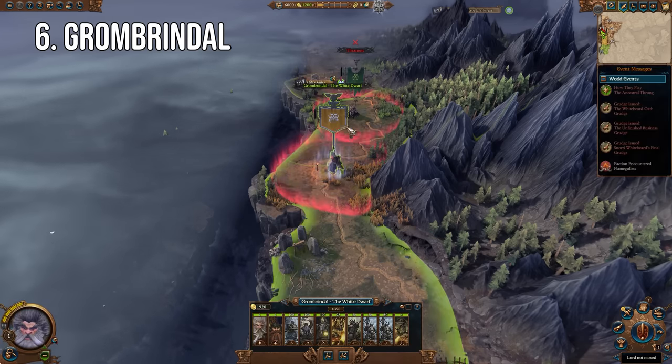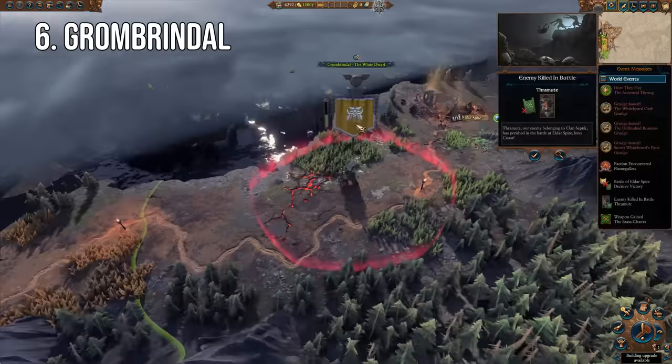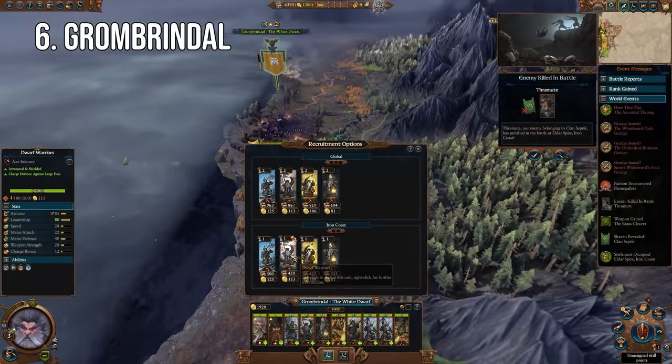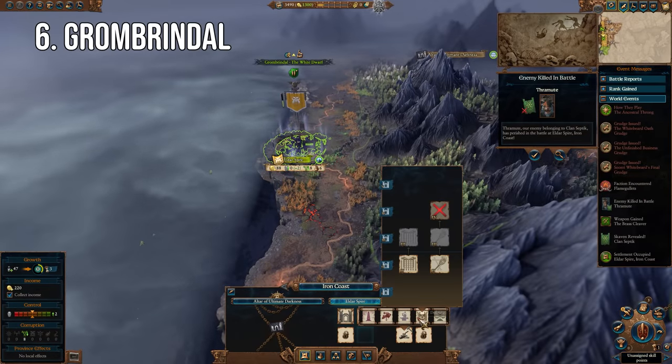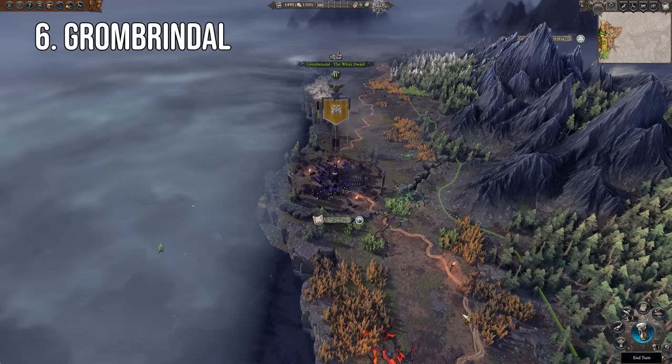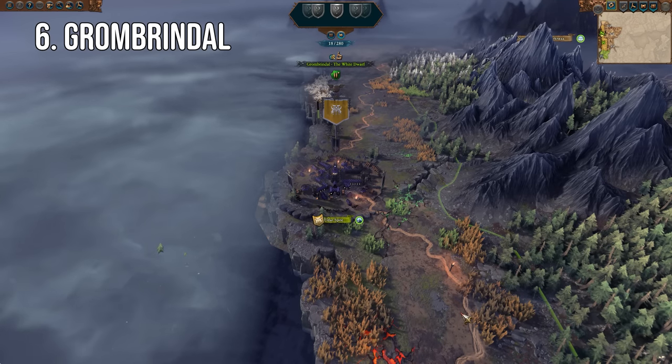Coming in sixth place, we have Grombrindle, moving into the good factions now since, let's be honest, they have an easier time of it 99% of the time. It had to include dwarfs on this list, and when it comes to these short little dudes, none are better right out the gate than Grombrindle. Now yes, his starting location is a little bit more hostile than it once was when he was shacked up with Thorgrim, and on raw starting locale the High King still holds the crown.